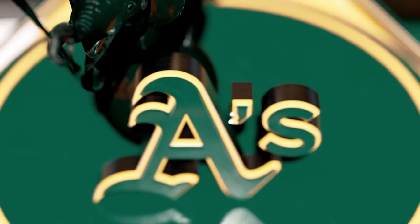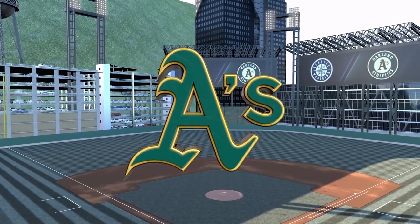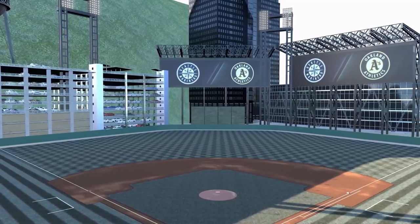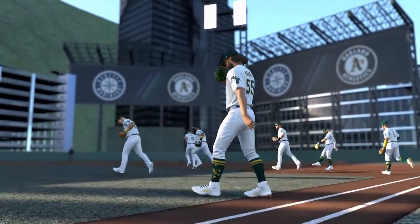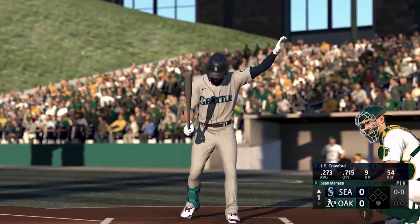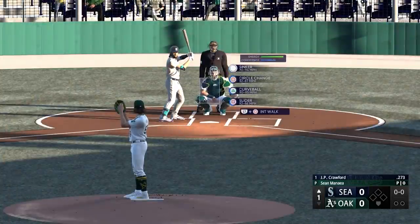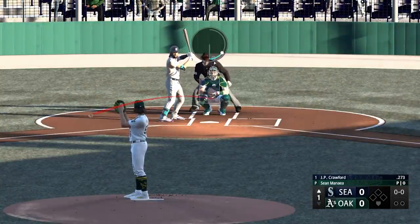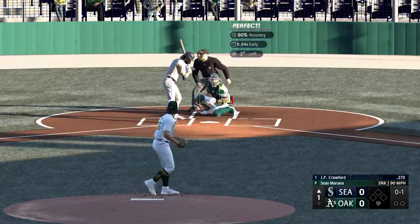When I jumped in to play on the field for the first time, I took over the Athletics — I've got a franchise coming where I'll control them — and I had to play against the Mariners. I had Monea on the mound and picked a 7 PM game. It wasn't going to be completely dark because it was middle of summer at 7 PM, but I just wanted to see how the lighting would work throughout the game.